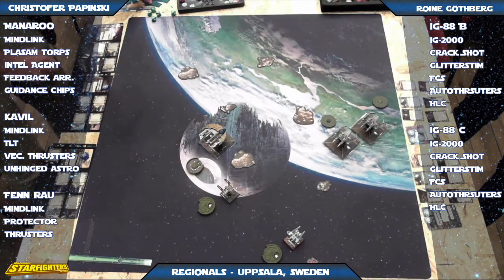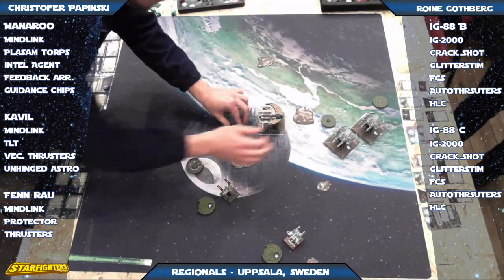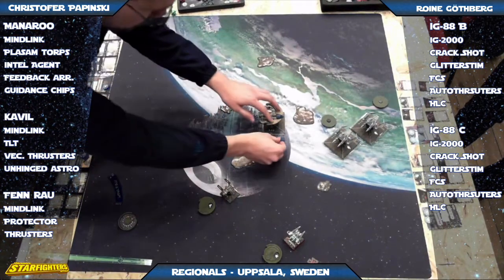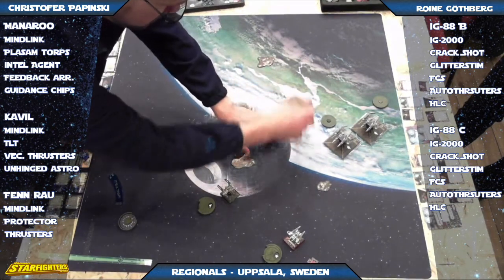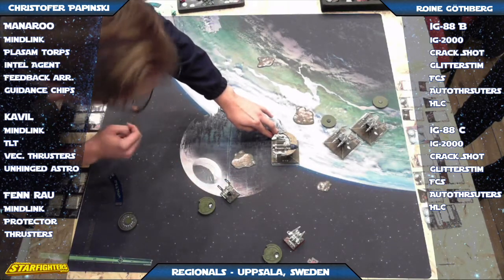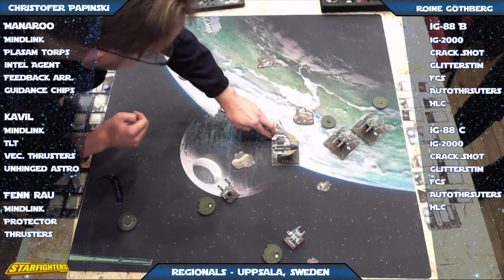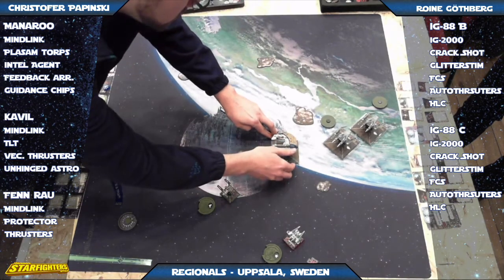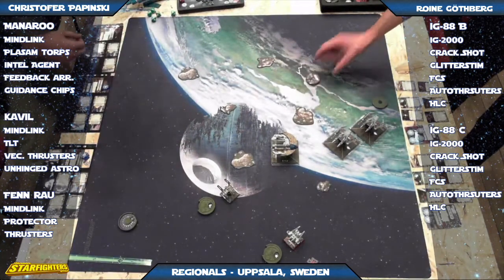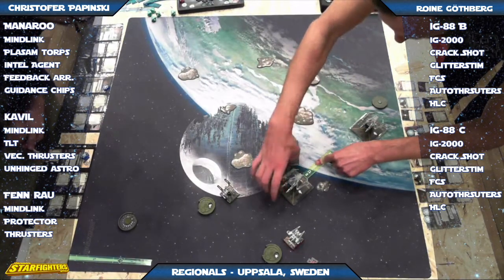You've got to use Glitter Stem early in the initial jousting. Manoroo barrel rolls — blocking that lane so the IGs can't get the extra tokens for the boost. That front IG would have to do almost a three or four straight just to avoid it, and it can't go left because it'll hit that asteroid. The back one's going to bump into it too. And there it is — the three straight — managed to slip right past. Very nice.